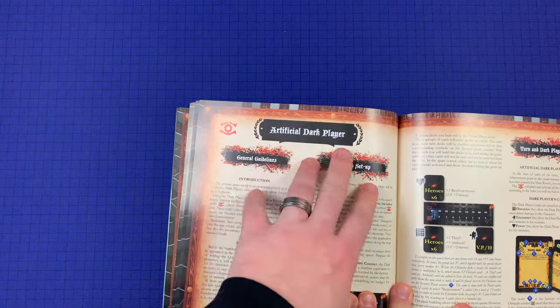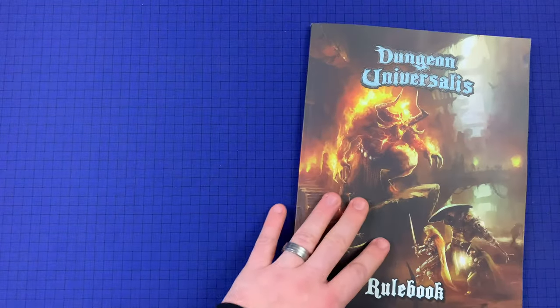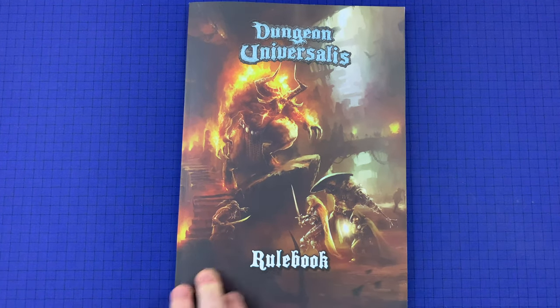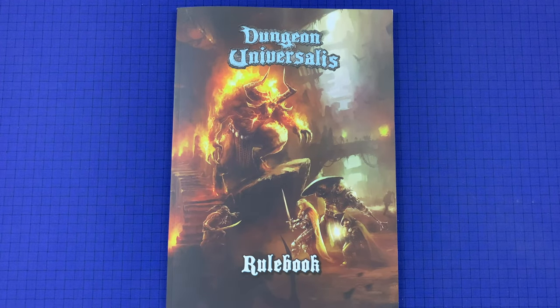That's the artificial dark player. We'll be covering the artificial dark player in part six. Part seven, we're going to go through equipment, elements, and companions. Part eight will be quests and campaigns. And part nine will be the advanced rules, which are in the very back of this rule book. So we're going to have quite a bit of time together with this game — it's going to take a while to get through it all, but we are absolutely going to do it. This is our focus now.